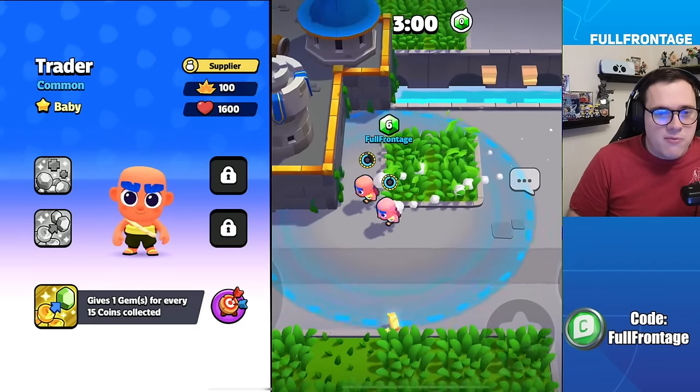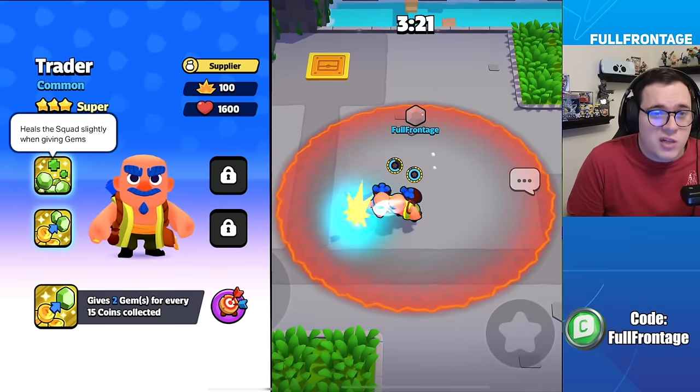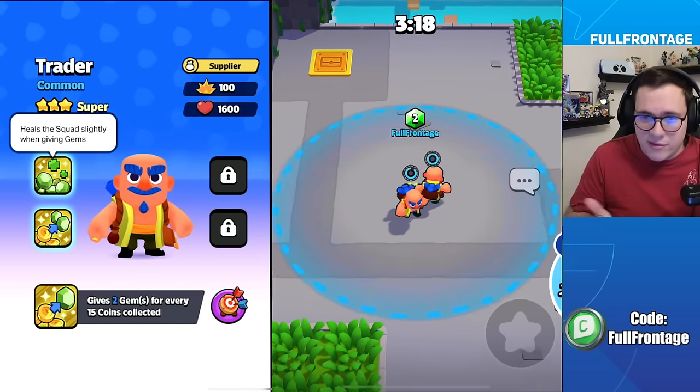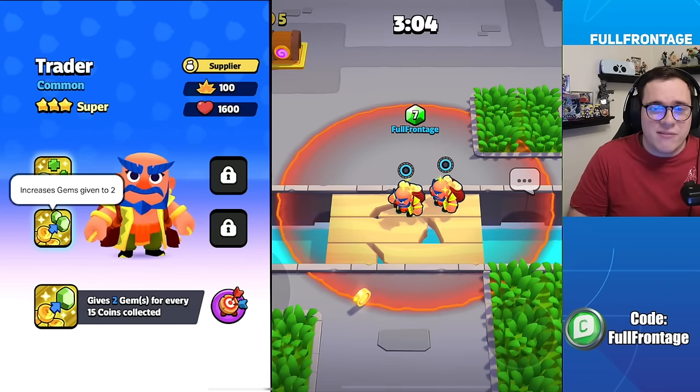For the Trader in his baby form, he will give one gem for every 15 coins collected. In the Trader's classic form, he will heal the squad slightly when giving the gems. And in the Trader's super form, it will increase the amount of gems given to two.